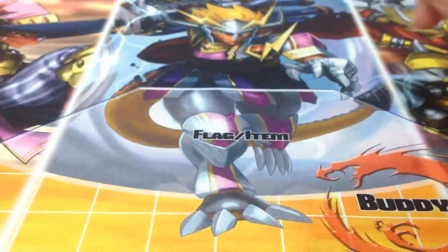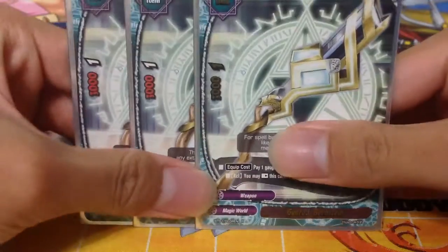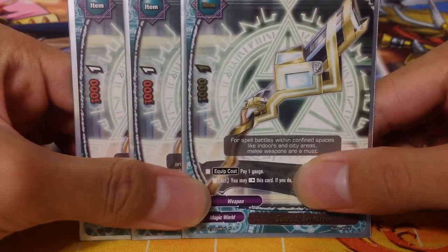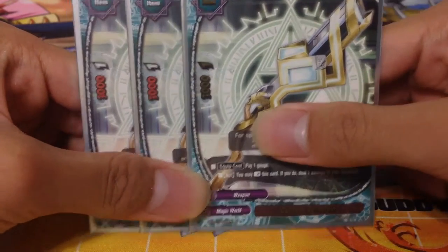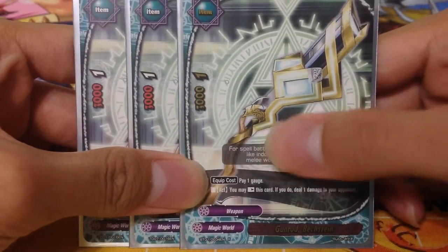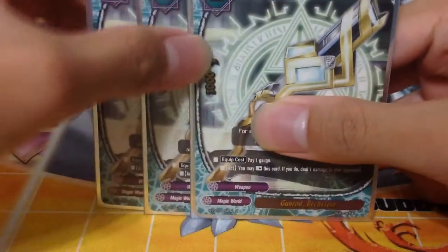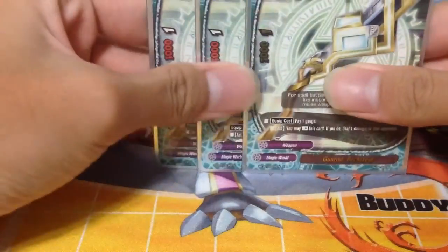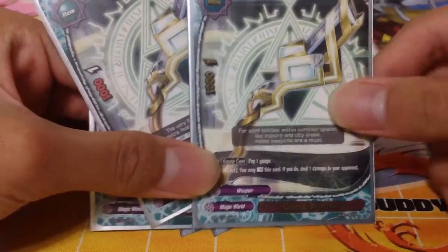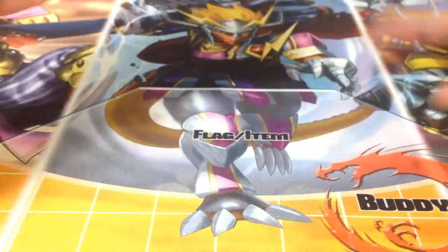That's it for the monsters. For weapons, we play 3 copies of Gunrod Birchstein — the most basic magical weapon. Pay 1 gauge, rest this card, deal 1 damage to your opponent. The 1 damage stacks up really quickly over the turns, and you'll rack up damage on your opponent. Especially in a control deck where you stall the game for a very long time. We only run 3 items — it's Magic World, you don't run a lot of items, unlike Dragon War, Danger World, or Dungeon World.